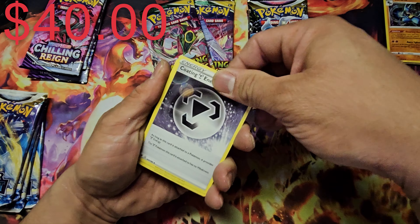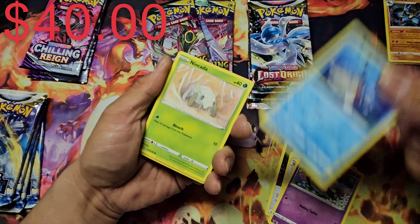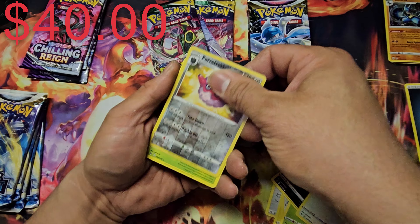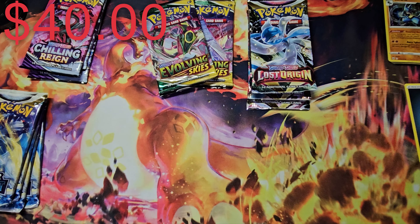Starting off with the Vivid Voltage pack — see if we can get that rainbow Pikachu, because today's the day, right? Nope. We got a reverse Forretress and a non-holographic rare. That's it for Vivid Voltage.